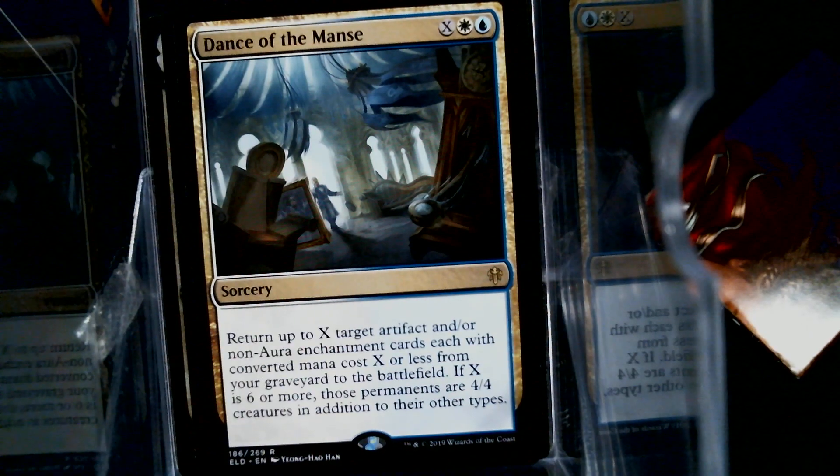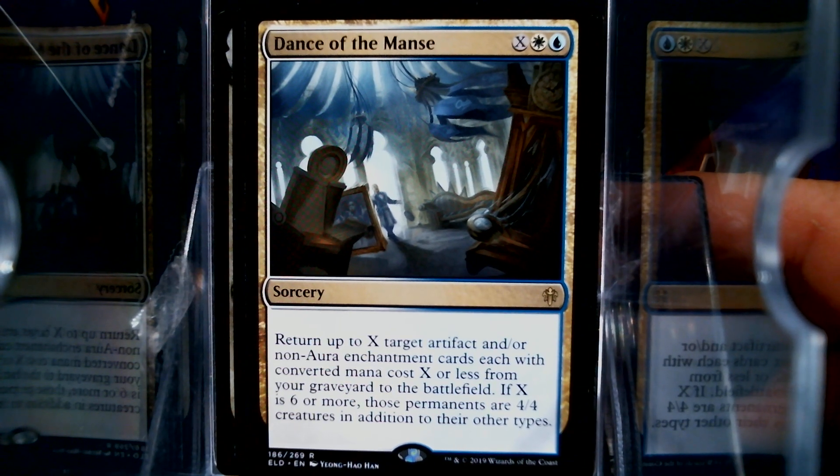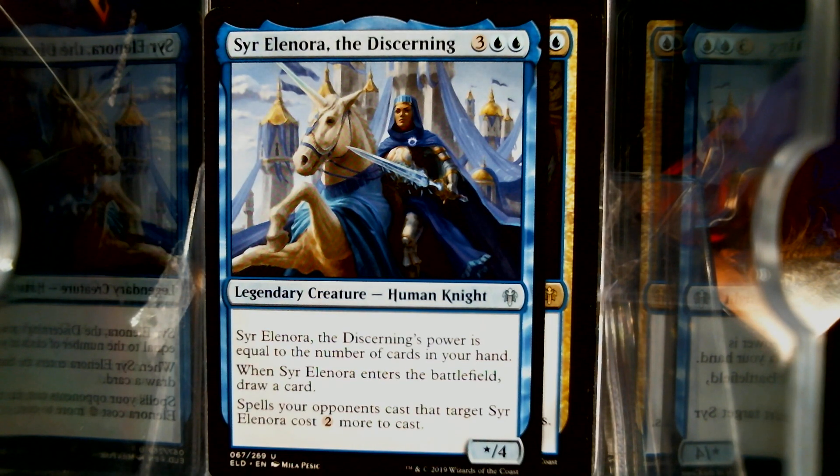Now, I've heard two different pronunciations — Wizards, come on, help us out. Is it Dance of the Manse or Dance of the Mons? I do not know. Oh hey, look — we have Eleanora. And it looks like there's nothing in the common/uncommon slots that are storybook or what have you.